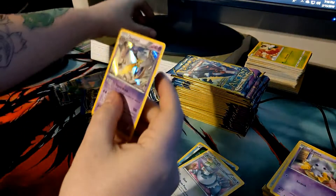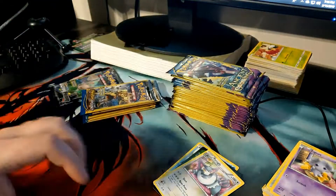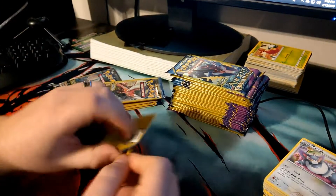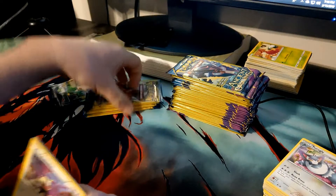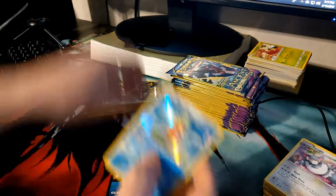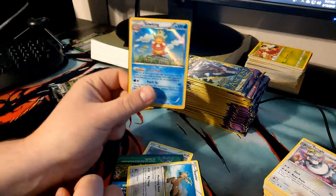Very nice, very pretty card. Also for the holographics, the EXes, full arts and stuff, I will put the prices at the top of each one whenever they are opened for you guys to find out. About six packs left — a Rattata, and a holographic Slowking, very nice — and a Stantler. Putting these sleeves to good use. That is a nice looking Slowking.